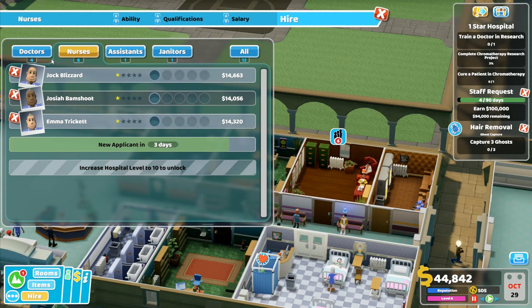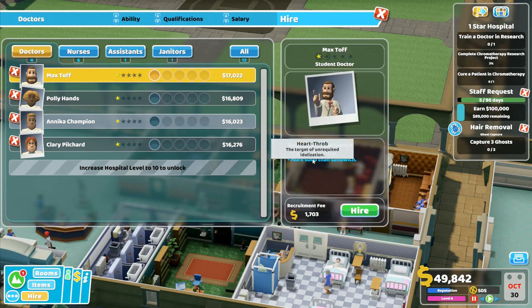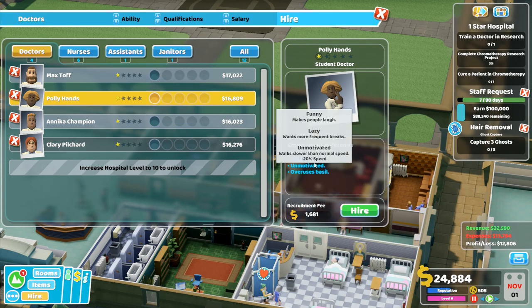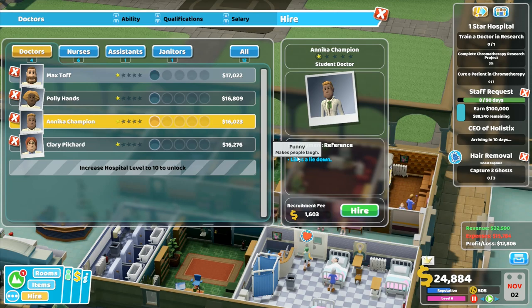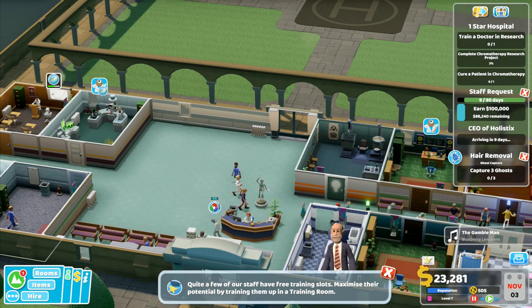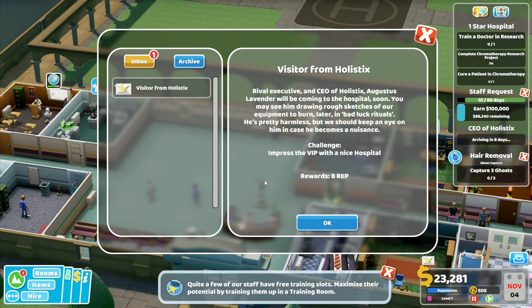Let's get rid of that. Higher - let's go into here, doctors. I've got four doctors available. In today's headlines: lottery winner Arthur Compass has announced winning the jackpot hasn't changed him one bit - he made this announcement floating over croquembouche in his new gold-plated hovercraft, just like he's always done. Rival executive and CEO of Holistics, Augustus Lavender, will be coming to the hospital soon - you may see him drawing rough sketches of our equipment to burn later in bad luck rituals.